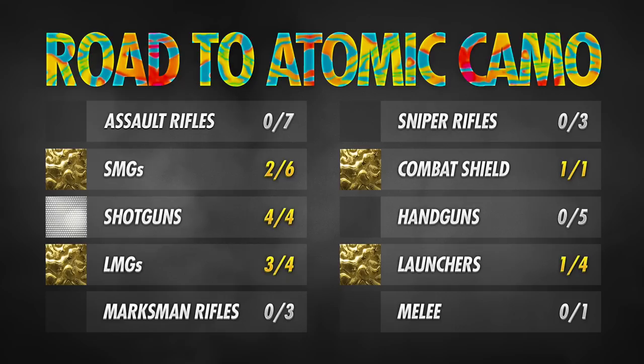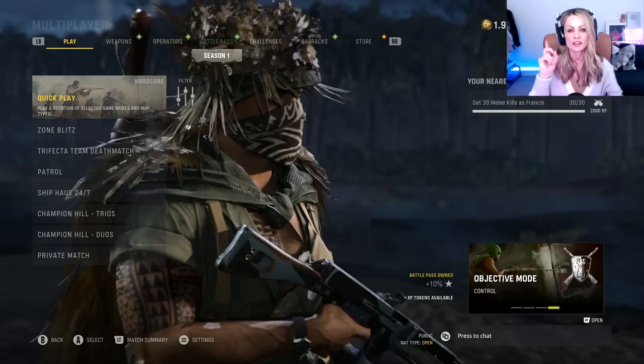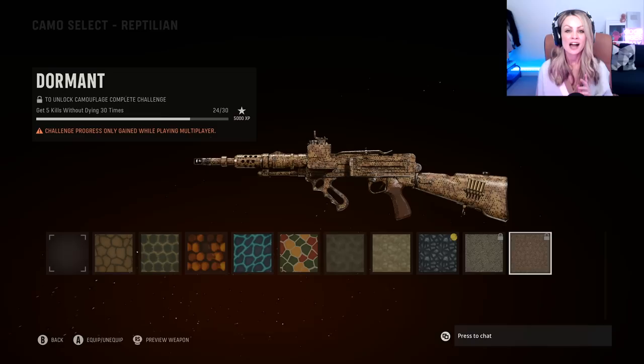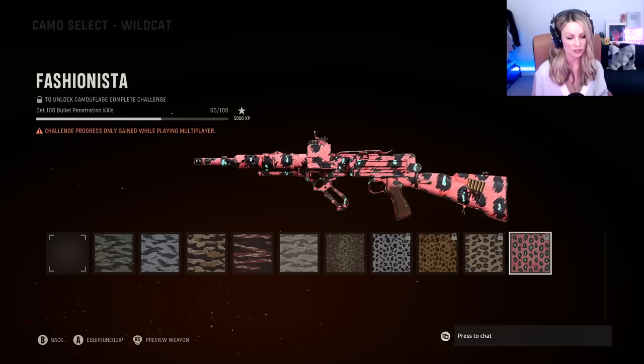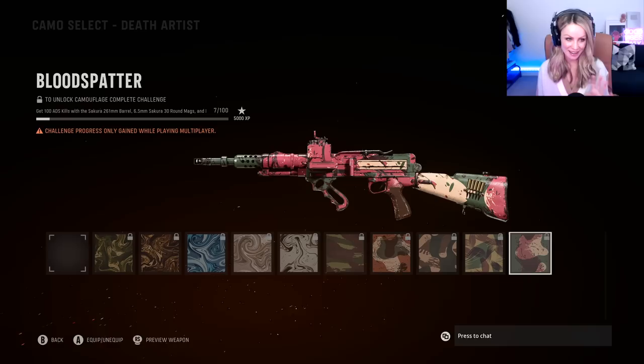If you are just catching up on our Road to Atomic Camo, we have two SMGs, three LMGs, one launcher, and the combat shield in gold, and then our shotguns in Diamond. The final LMG we have to work on is the Type 11. We have 24 of 30 Blood Thirsties done, 89 of 100 long shots, 65 of 100 bullet penetration kills, and 7 of 100 ADS kills with set attachments.